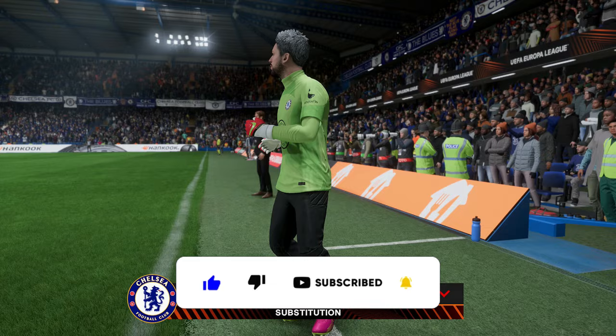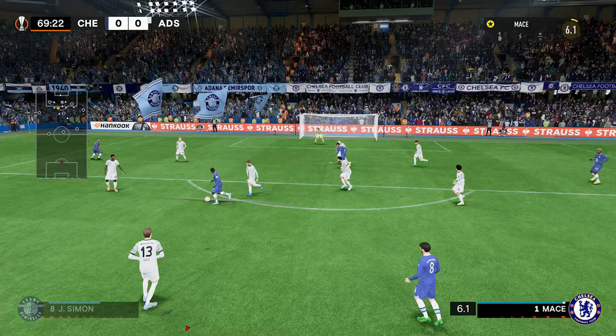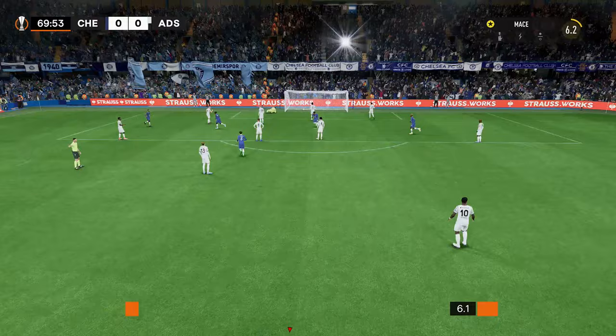Let's get into the first match — it is against Adanya Demerspoor. We come on as a substitute in about the 60th minute and the first bit of action comes with Ozyman with a long range effort on his weaker foot, which does force the goalkeeper into a save. But just a few minutes later we're on the ball with Kante, and he finds the back of the net with a decent little team goal — and for some reason he scores again.